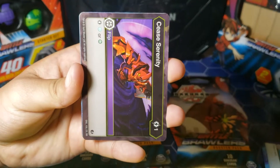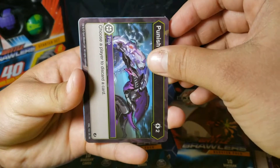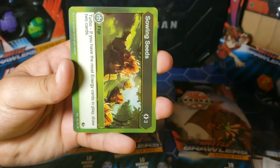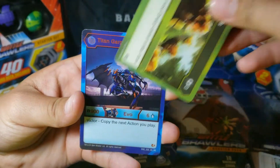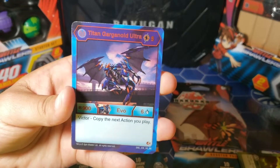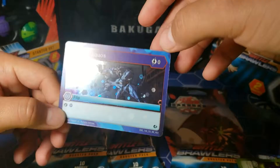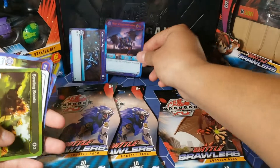Seize Serenity, Seize Ventus Punish — I don't think I have this one, so that's good. Light as a Feather — I don't think I have this one either. Sowing Seeds — I don't have this one either. This is a pretty good pack because I don't have any of these. And then we get a super rare: Titan Garganoid Ultra. I have this one. Super rare for the first pack, and then we get a common hex.